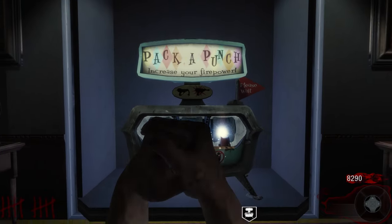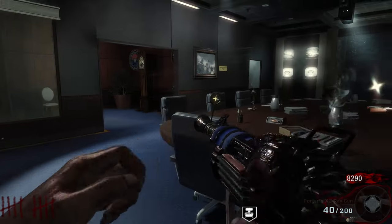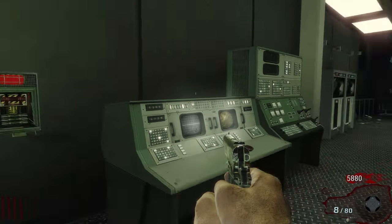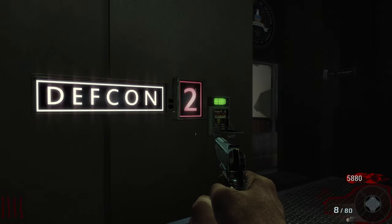In order to access the Pack-a-Punch, come to the war room which is the middle part of the map. You will need to activate 4 defcon switches around the room. Two of the defcon switches can be found on the top of the walkway area, and one can be found right next to the stairs here.